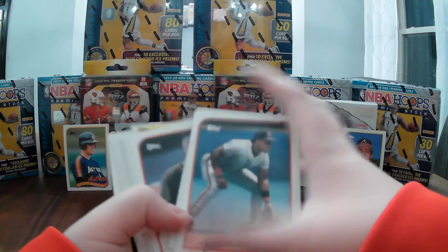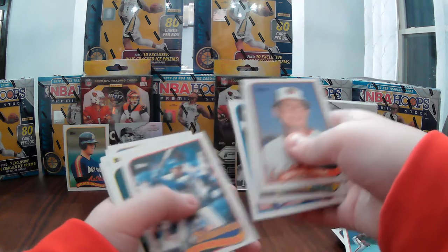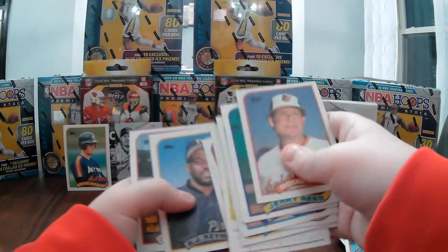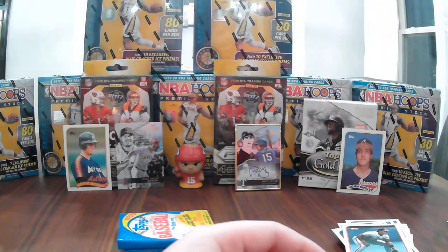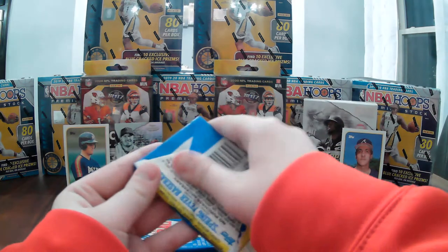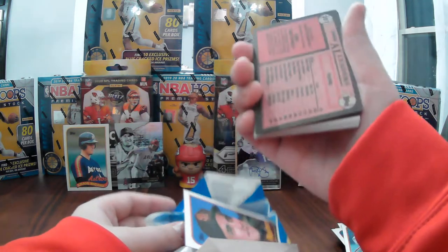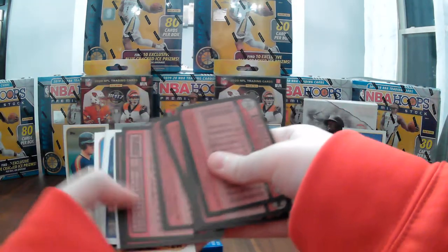Kevin Mitchell. Glenn Braggs, Jamie Kirk, Dwayne Murphy, RJ Reynolds, Dave Gallagher — I think Dave Gallagher might be Cam Gallagher's dad. Cam Gallagher plays for the Royals. I think he might be his dad — I don't know, because I haven't heard a lot of people with the name Gallagher. If I'm wrong, please tell me.